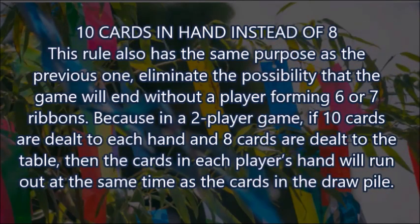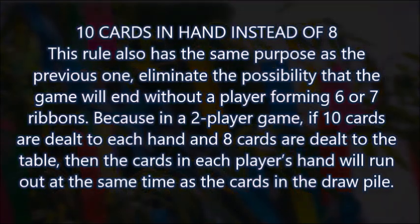10 cards in hand instead of 8. This rule also has the same purpose as the previous one — eliminate the possibility that the game will end without a player forming 6 or 7 ribbons. Because in a 2-player game, if 10 cards are dealt to each hand and 8 cards are dealt to the table, then the cards in each player's hand will run out at the same time as the cards in the draw pile. And that's all there is to this game.